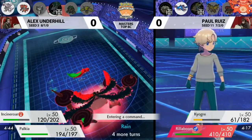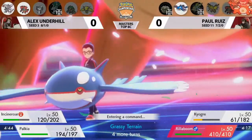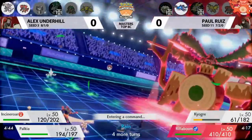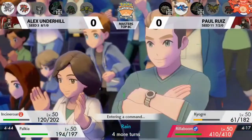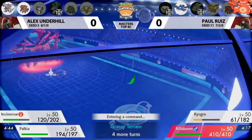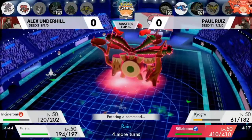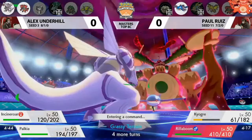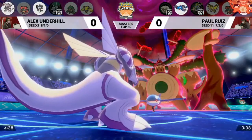Rain is going to wrap up soon too. Alex is still in a pretty strong position. Paul has some options, but he needs a lot of damage onto Palkia very quickly to find his win condition. Rillaboom is just drumming away between turns, providing his own entertainment while waiting for Alex to choose moves — we know Paul's plan is to drum solo as much as possible under these last two G-Max turns.